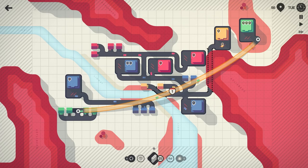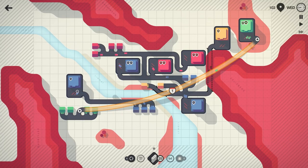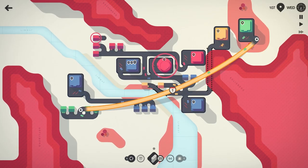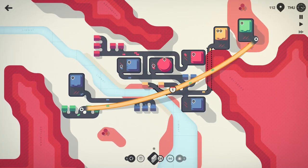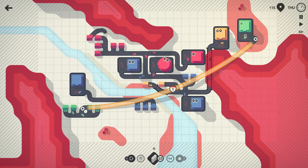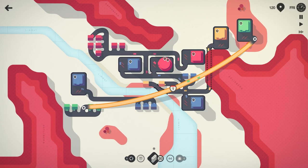I'm going to switch this around and move my motorway over. That red just upgraded to a super shopping center, so it will produce groceries a lot faster and we'll need to make sure we're taking care of it before it fills up. So let's just go ahead and hook all these red homes in just like that — perfect.